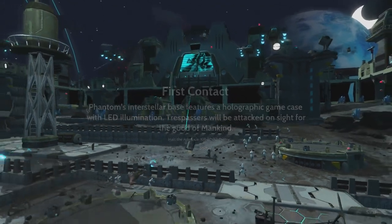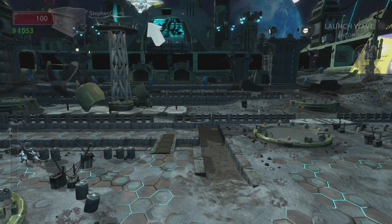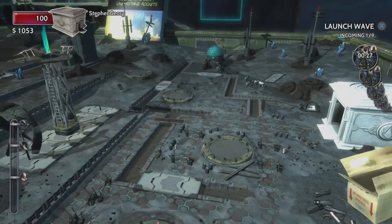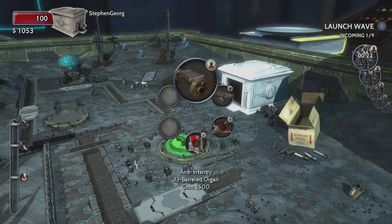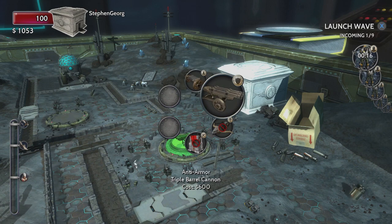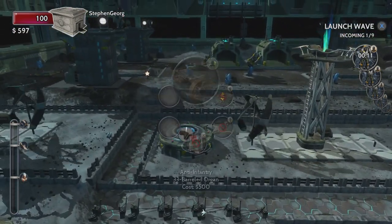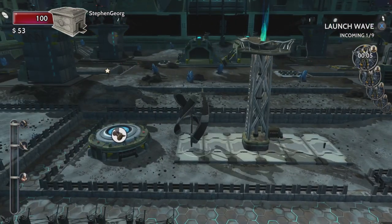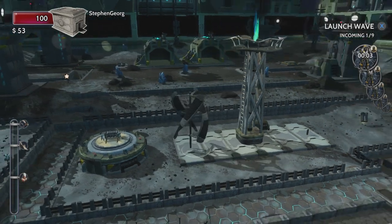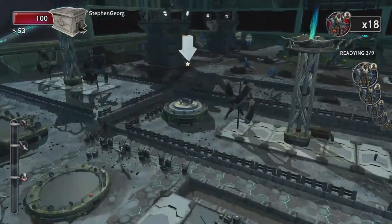I'll show you how the basic mechanics work. Keep in mind I've only ever played this once before. In the top right we have an incoming wave in 25 seconds, so we've got to get started and build some stuff. Anti-infantry options include the 33 barrel organ and cannon. Let's build one here and maybe this one here, because we don't have very much money. In the top left you'll see I have 100 health - that's my base - and then my money. My base is over here, and if they get to the base they'll start doing direct damage to it.